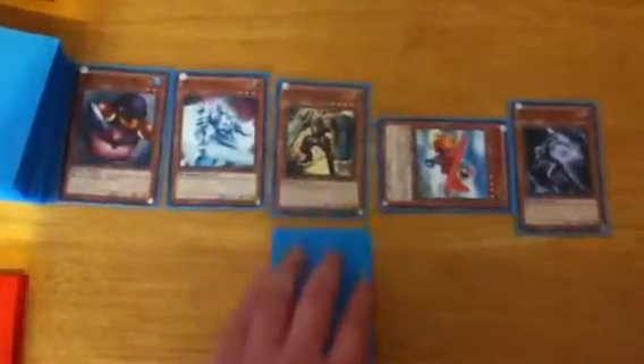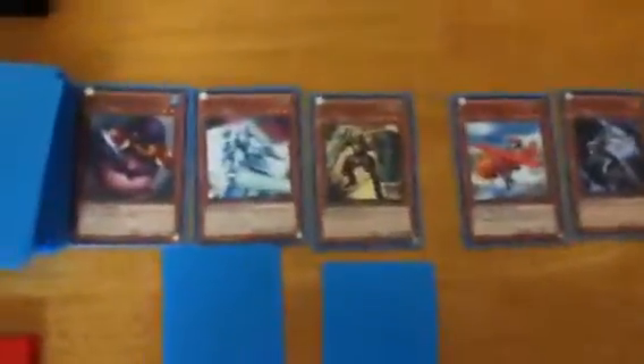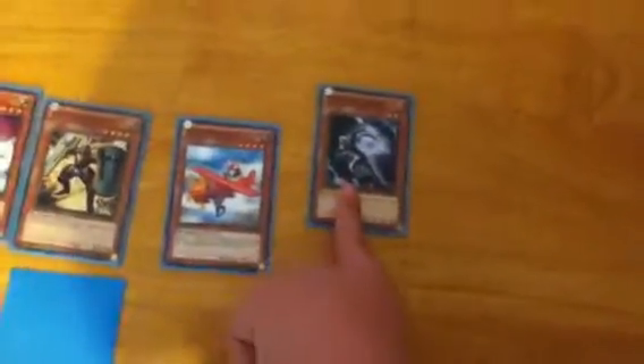I really wish I'd pulled Card Trader. Card Trader is your main card and you can't even get out a dragon. I play face down, change Goblin Berg to attack, and Penguin Soldier attacks you taking you down to 5,400.